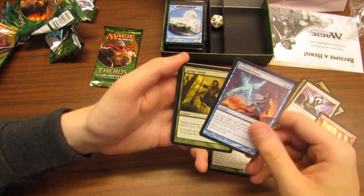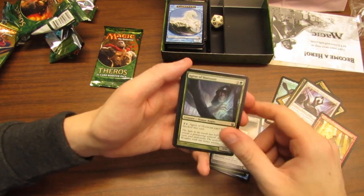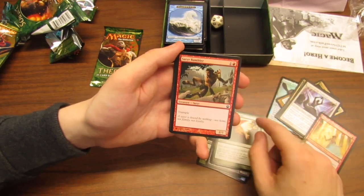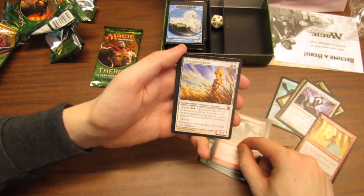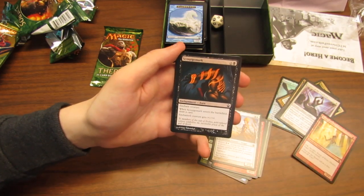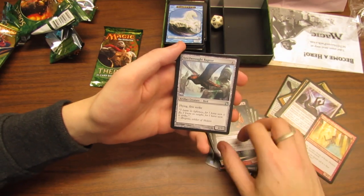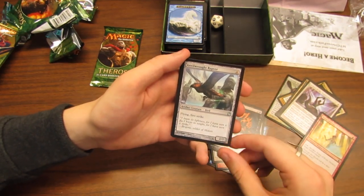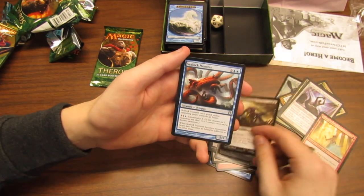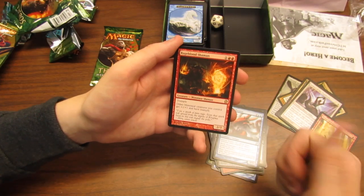I need hopes, yes. Savage Surge, brown unicorn again, more robot unicorn, Agent of Horizons, Fade into Antiquity — the green kill spell — Satyr Rambler, Observant Alseid — we'll figure it out later — Scourge Mark. These pronunciations are going to be awful; don't even pay attention, we'll just fix it in post. English isn't my first language anyway. Anvil Rot, Raptor, another Insatiable Harpy, Sealock Monster, Rageblood Shaman — tribal Minotaurs — all right.